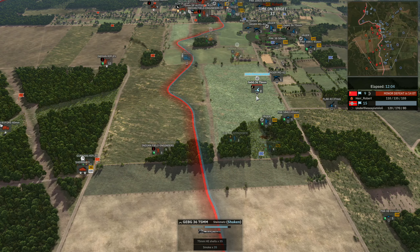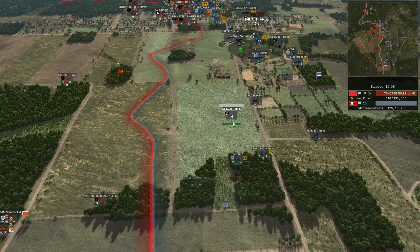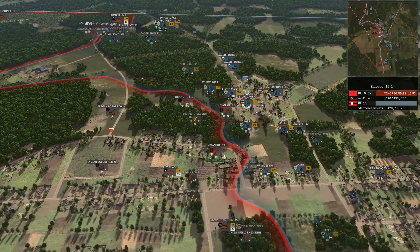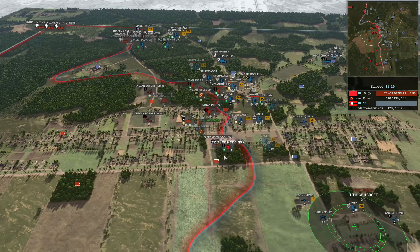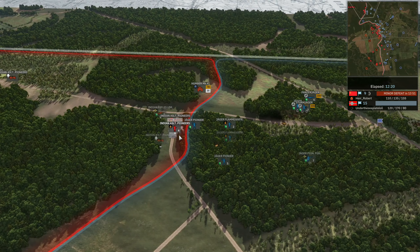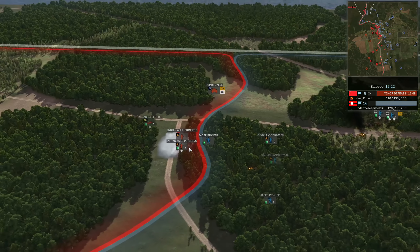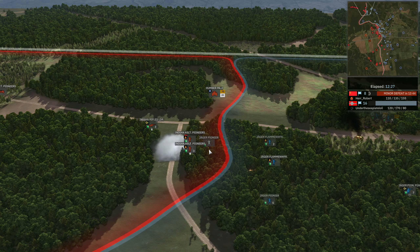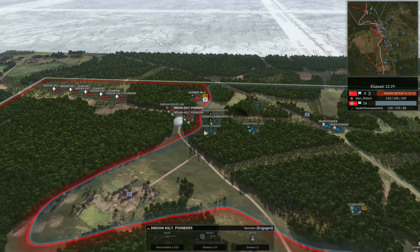The Geb is coming under fire from the Sherman. The Sherman should make short work of the 75mm - tanks do get a bonus versus artillery in terms of suppression, and make short work of that. The Indian assault pioneers are moving in there against the Jaeger Pioneer - not going to be able to trade with the assault pioneers. The Jaeger Flammenwerfer is moving back.